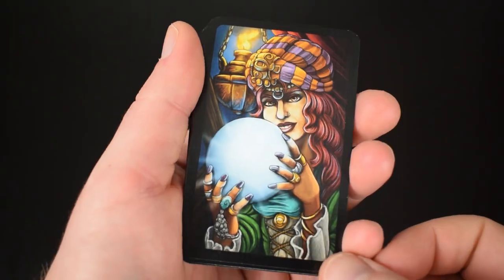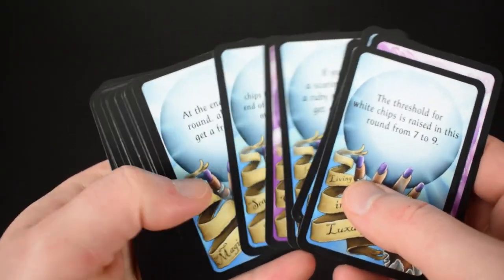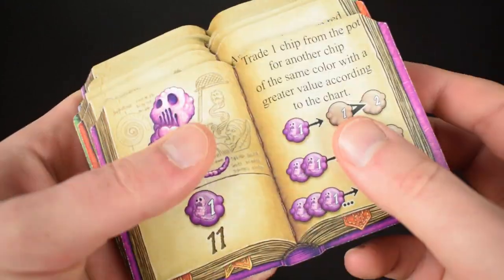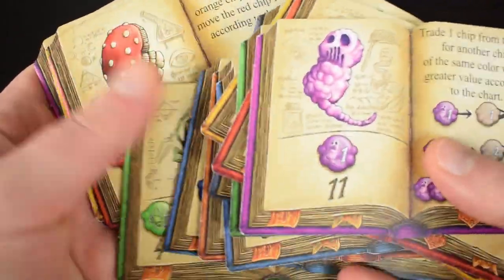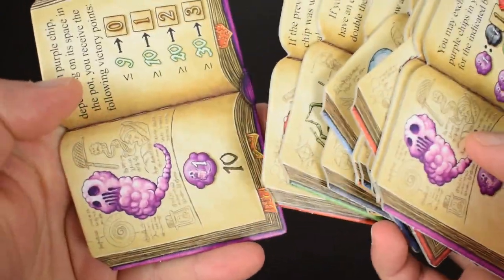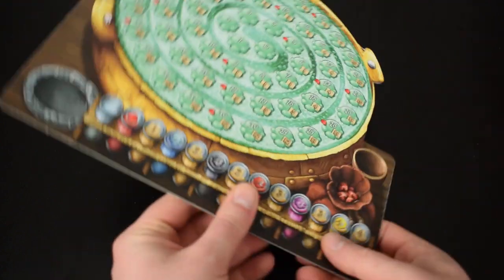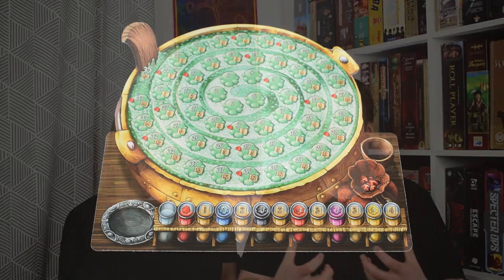There's tons of variety, and regular viewers will know that is something we love. There's an event card that you reveal at the start of every single round that'll change either some rule of the game for that round or give everyone a one-time bonus. There's a ton of ingredients and each ingredient has loads of variety, so you can mix and match them and have endless possibilities and a brand new puzzle every time you play. And once you get more familiar with the game, you can flip the player boards over to the alternate side, which gives you even more replayability and excitement.